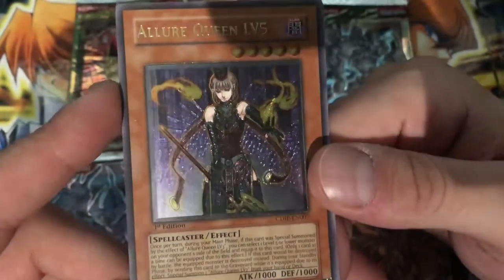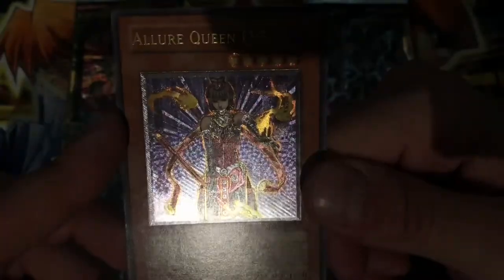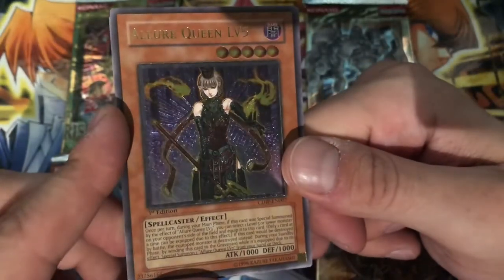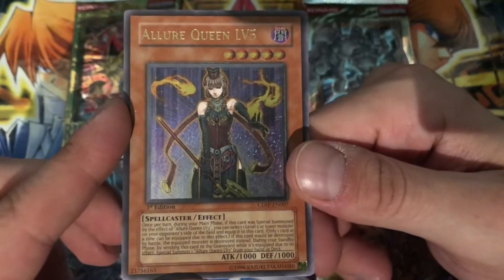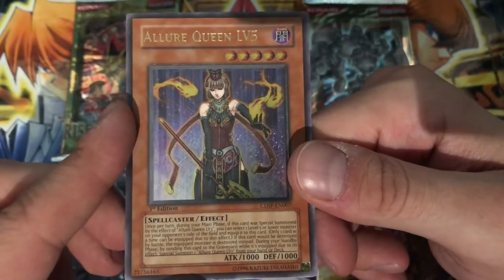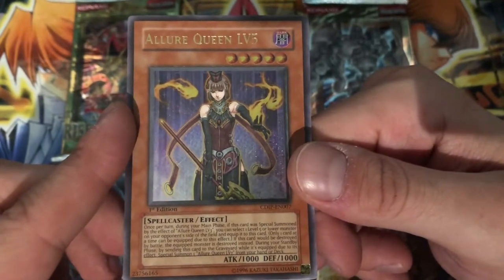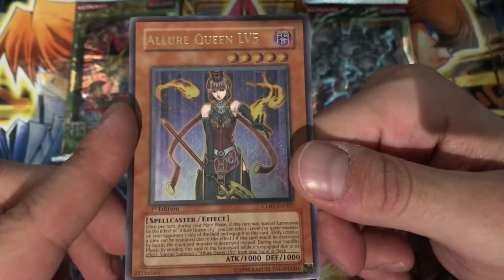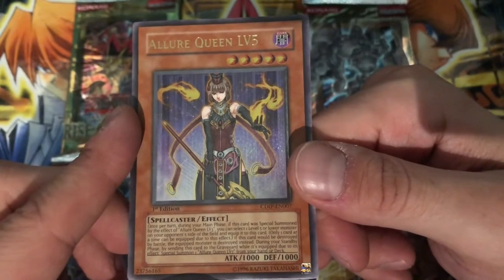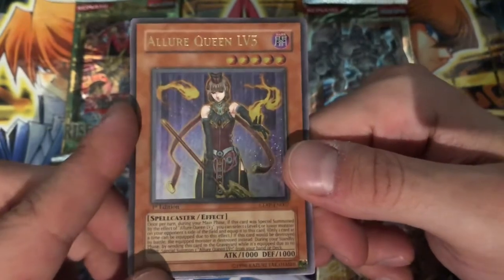Pretty cool ultimate. Once per turn during your main phase, if this card was special summoned by the effect of Allure Queen Level 3, you can select one Level 5 or lower monster on your opponent's side of the field and equip it to this card. Only one card at a time can be equipped due to this effect. If this card would be destroyed by battle, the equipped monster is destroyed instead. During your standby phase, by sending this card to the graveyard while it is equipped due to its effect, special summon one Allure Queen Level 7 from your hand or deck.